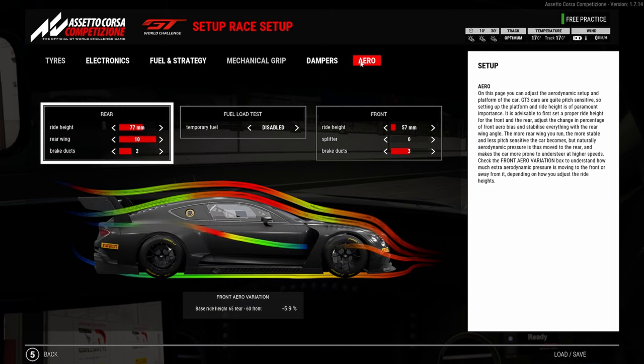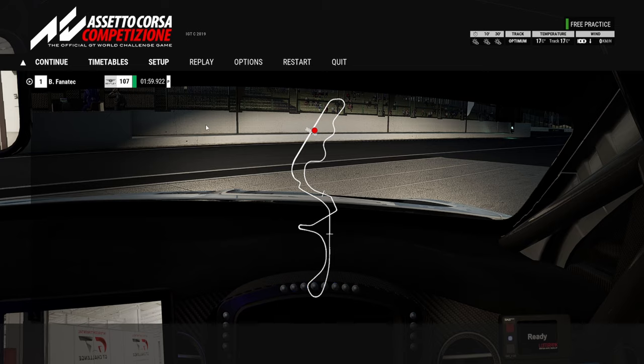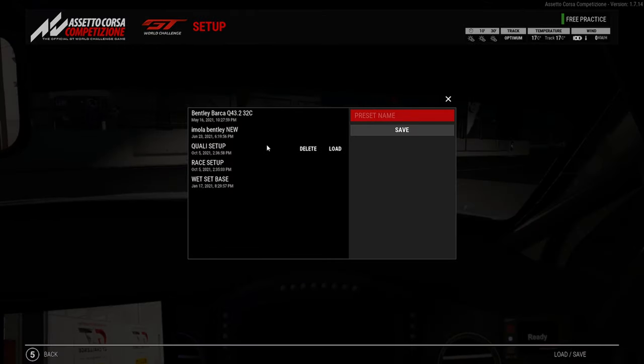For the race setup, I've gone up to 57 on the front ride height so you can ride the Lesmo curbs without bouncing around and getting invalidations. On the rear ride height I've got 77, which gives you a lot of rotation through the first sector — that's definitely needed because it's one of the areas where the Bentley surprisingly struggles.